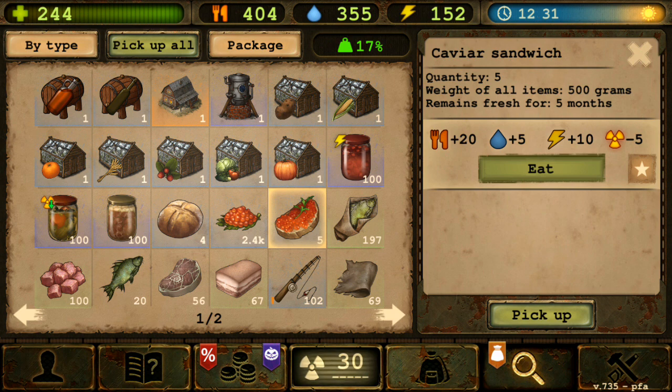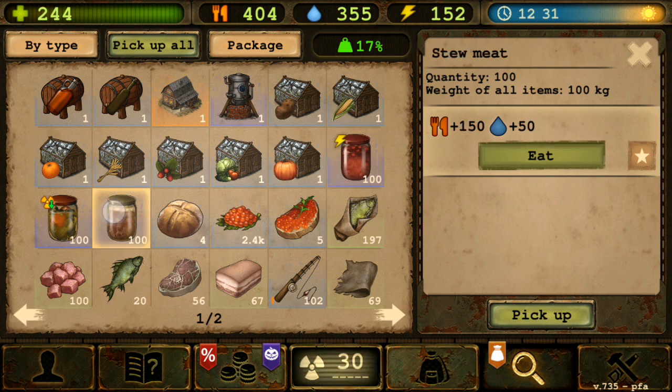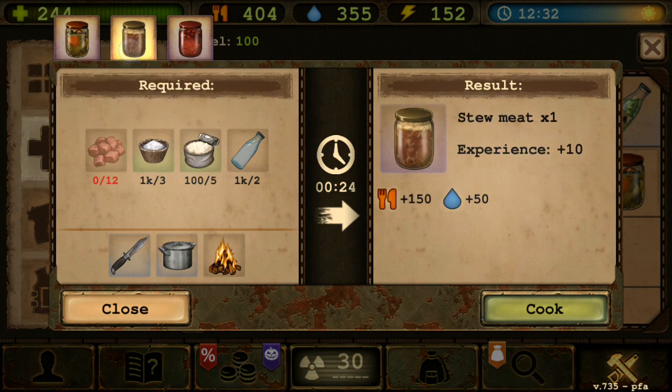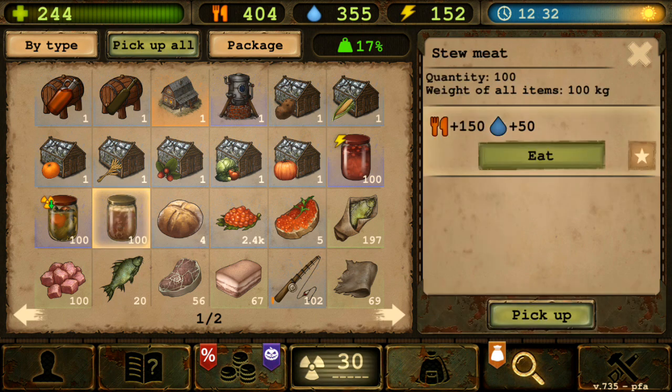Now I'll propose some things the developers can do with caviar. First, I want it to be usable in some kind of jar food - you know, like the vegetable jar, meat jar, and fruit jar already in the game. It would be interesting to have another jar but for fish and caviar. It would require fish, caviar, salt, and water, and you'd get some kind of seafood jar.